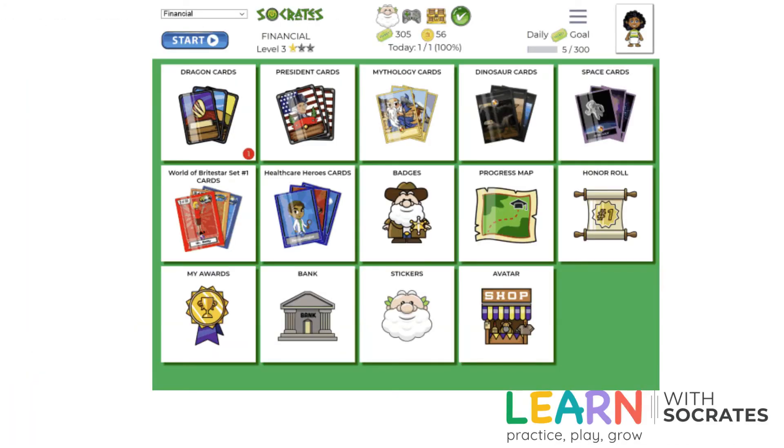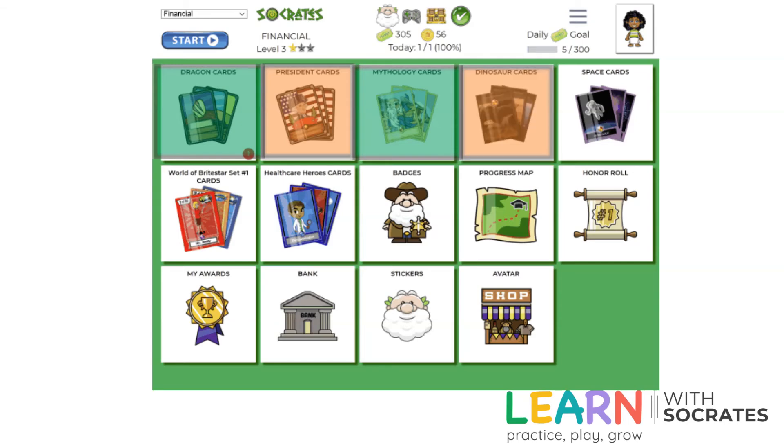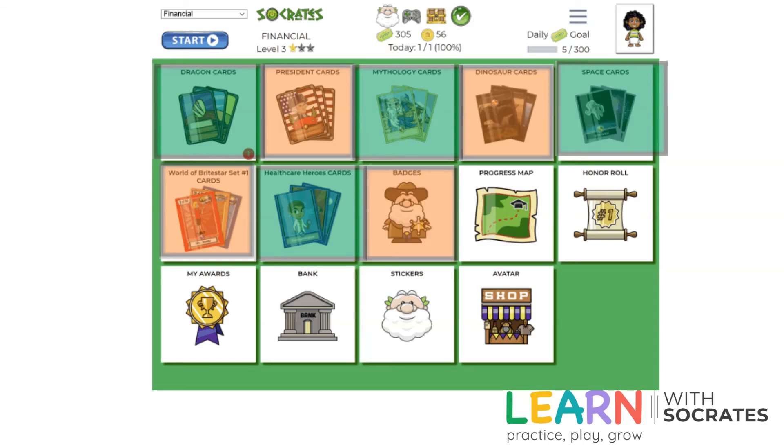Let's take a look in your treasure chest. First you're going to find your card collections: dragon cards, president cards, mythology cards, dinosaur cards, space cards, the world of bright star cards, and health care hero cards.